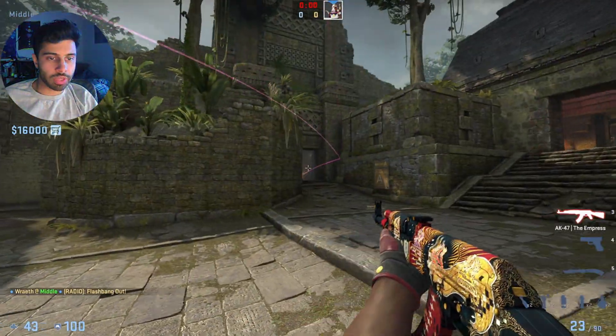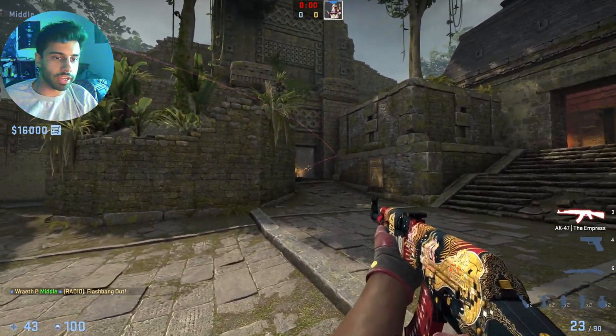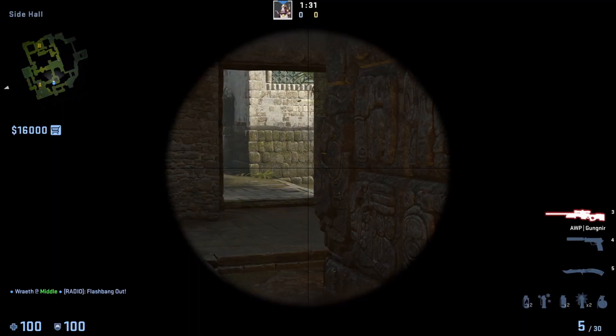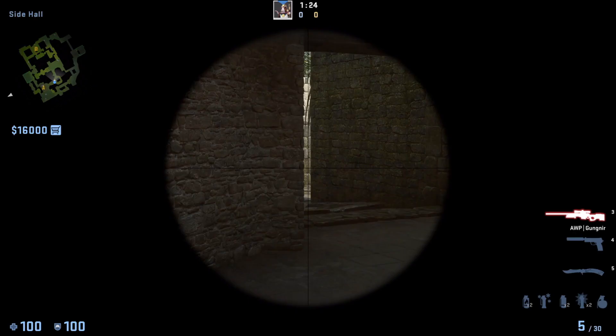With that flash you're going to swing and take these two angles away. This flash is going to blind the player who's playing in Donut and the player who's playing cheating towards A-side.